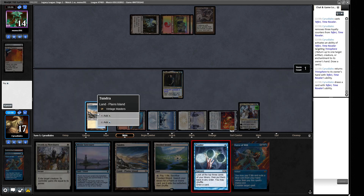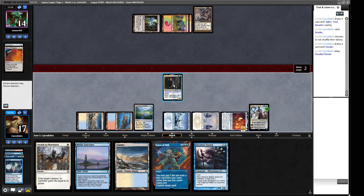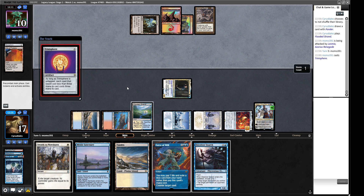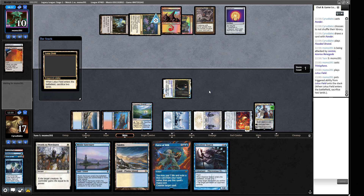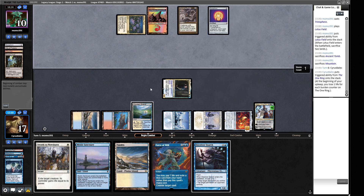Let's draw two cards. We have a Trinisphere we can bounce, then Ponder. Force of Will is nice. A Ponder and a Deceiver Exarch — one of the pieces of the puzzle! We'll leave the Ponder on top and play out Flooded Strand in case we want to shuffle away that Ponder. We might rely on the One Ring to get the work done, drawing a whole bunch of cards like in the earlier game. Our opponents can't spam their hand due to Lavinia.